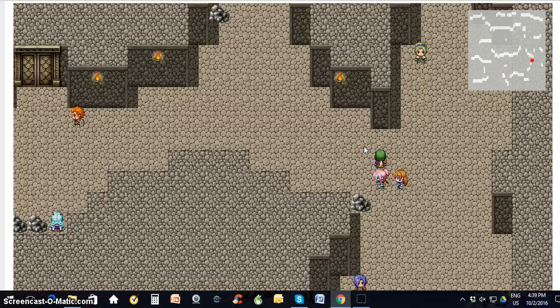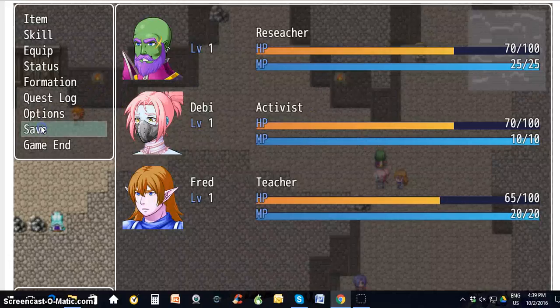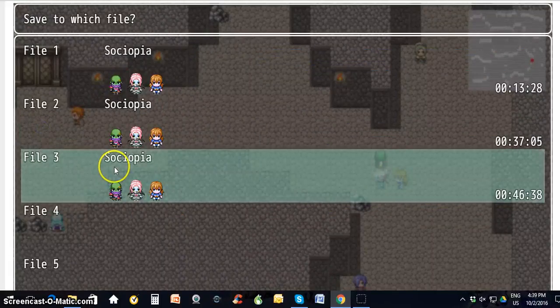I highly recommend playing with the mouse on a desktop. But right click, and you'll go here and you'll see save, and you double click save. Everything's got to be double clicked, unless it's highlighted.